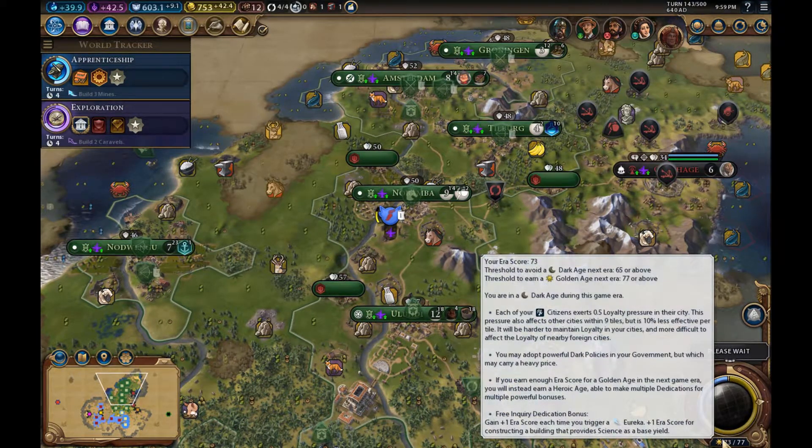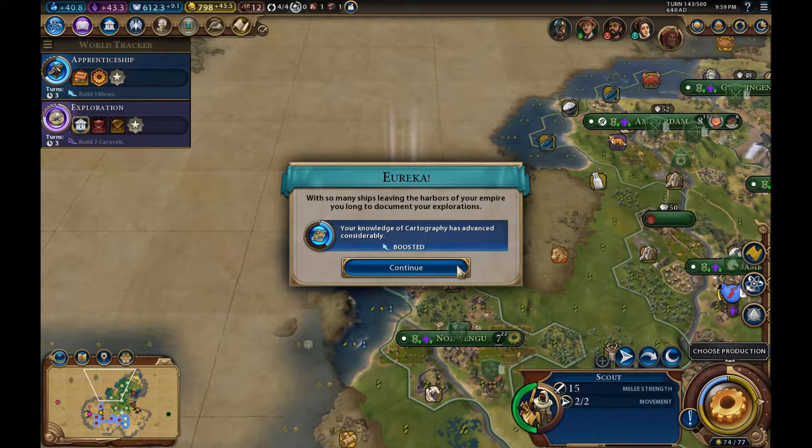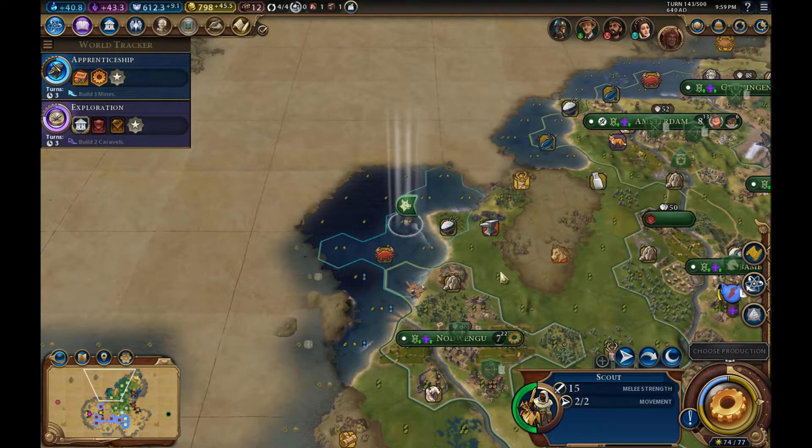We have already avoided the Dark Age — we are going for a Golden Age! One more ERA score towards that, with the Eureka of Cartography. That's nice.